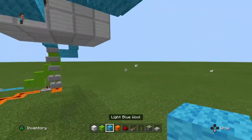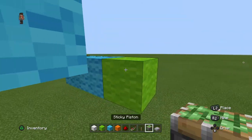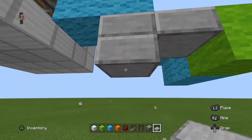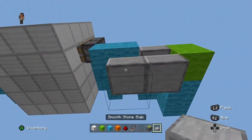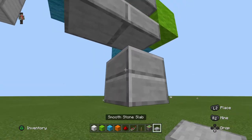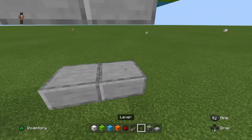Go one more down like that, two across like that, then put a block at the end. Put a slab, then two redstone dust there. We're just copying what we did on the other side. Keep on placing the redstone — you can make a redstone door different ways, and this is just how I do it.